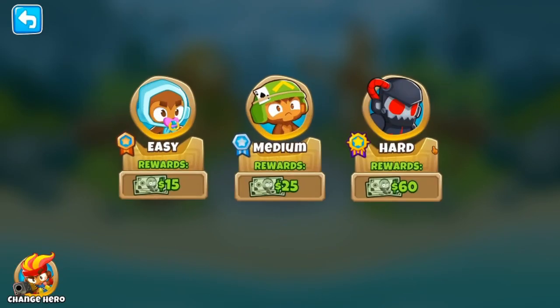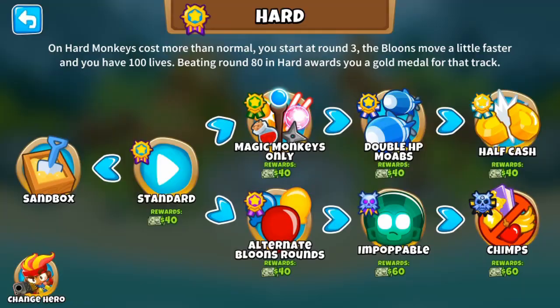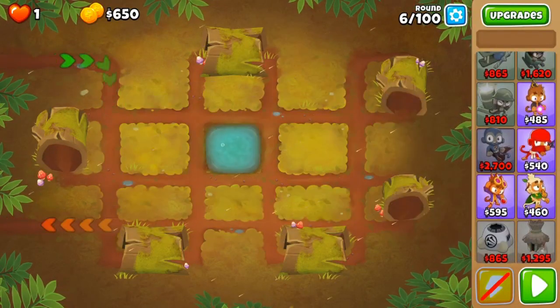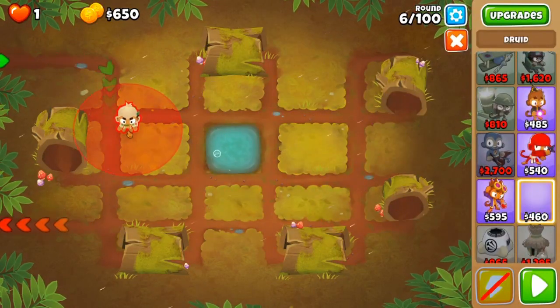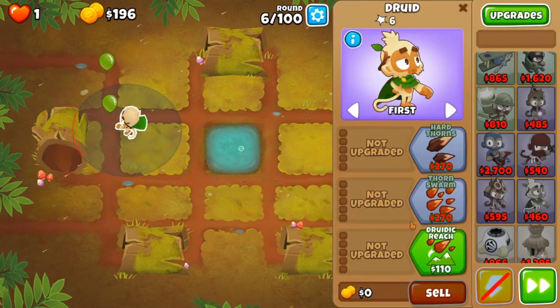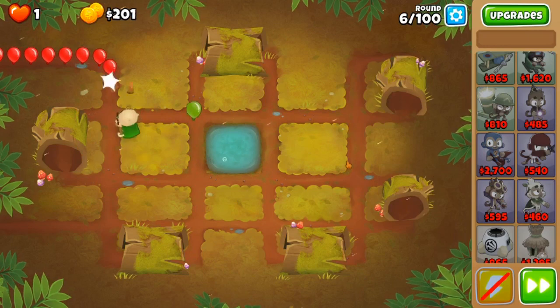Alright, so today I'm going to try to show you guys how to get black border on Logs by getting the black badge on Chimps mode. Basically the core of the strat is just spamming druids. We're going to be getting 6 druids, all of them up to 0-1-0 at the start.